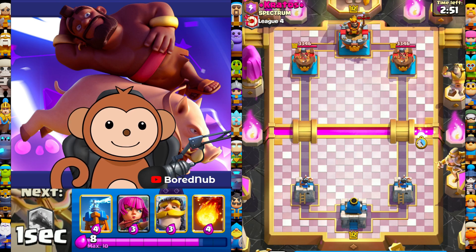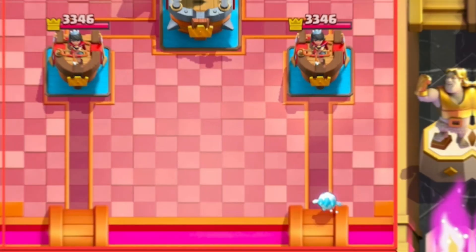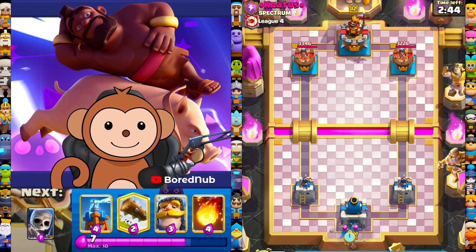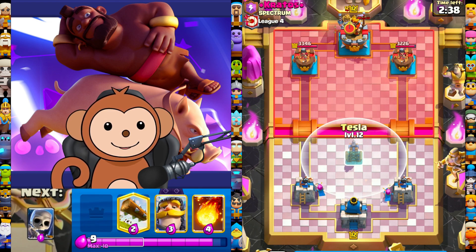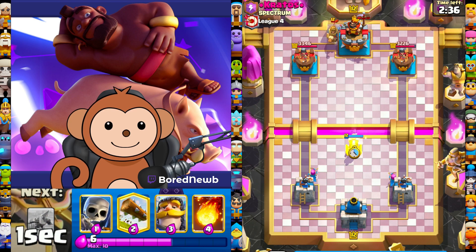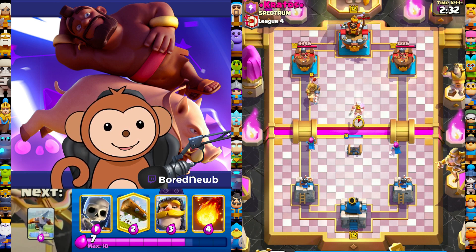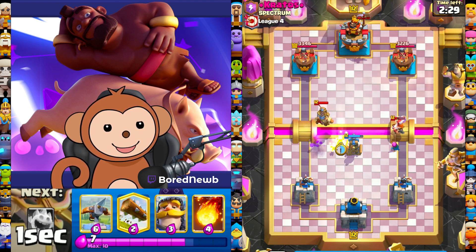Ice chip for damage. Archers behind king — I think that's what you're supposed to do. Let's go mid tesla.